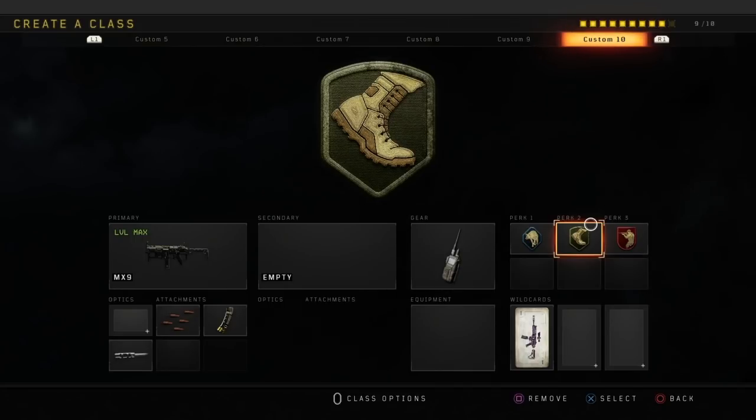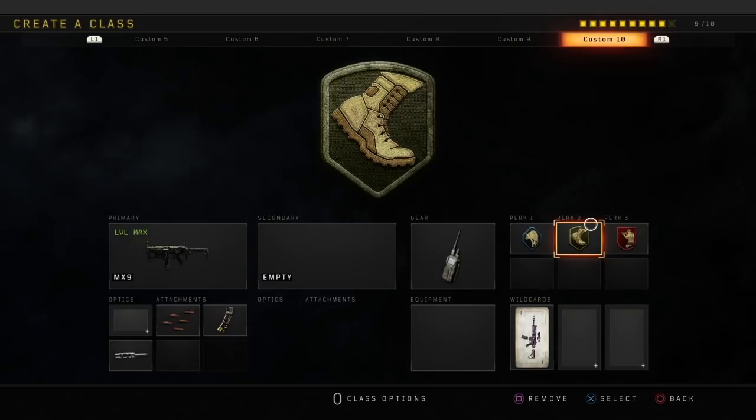The last class is going to be the MX9 with rapid fire, hybrid mags, and long barrel, along with the same perks and attachments. Anyway, that has been it for today's video — if you guys did enjoy make sure to leave a sub and a like, and I'll see you guys in the next video. Peace.